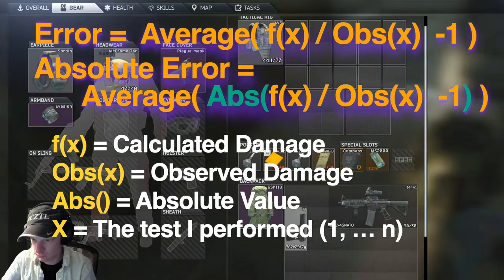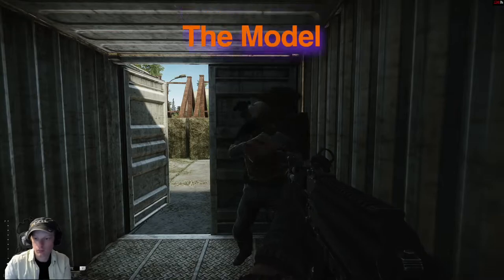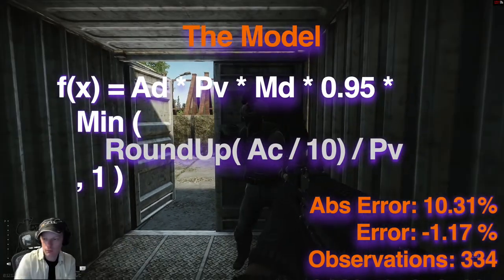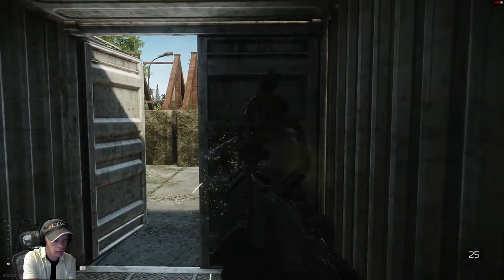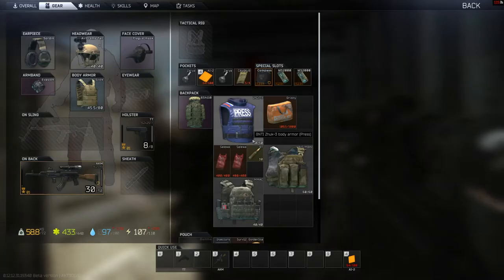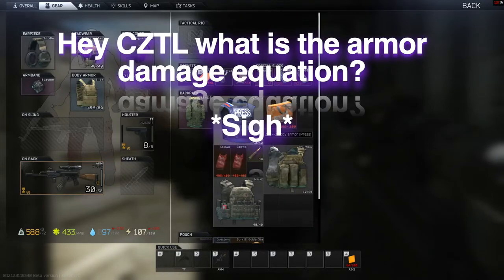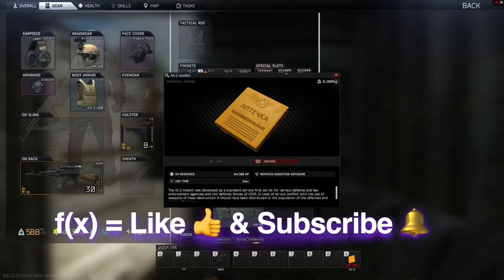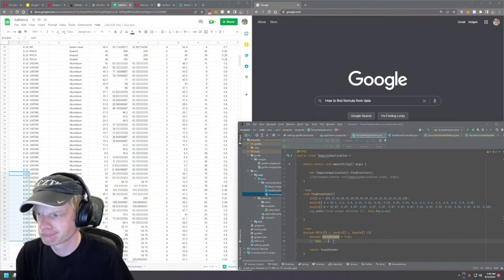If you're just curious about how much certain rounds will do, a good rule of thumb is to multiply the destructibility times the pen value times the armor percent and then subtract a bit, especially for much better materials. If someone can figure out the equation here, I would be extremely impressed. If you need any more data or have feedback, let me know in the comments. Even though I didn't arrive at a solution, I don't consider this a failure because I learned a ton about armor damage — but this is definitely not a success until we find that magic equation.